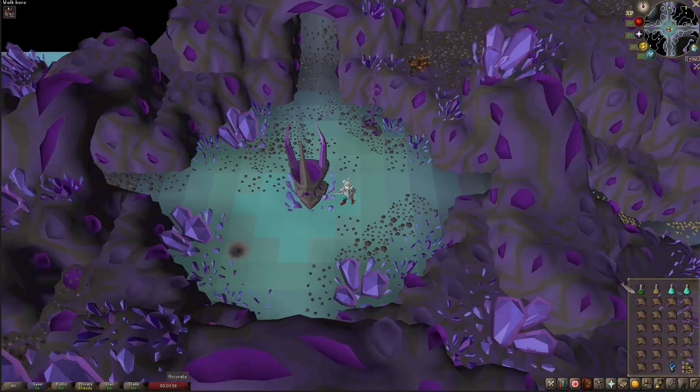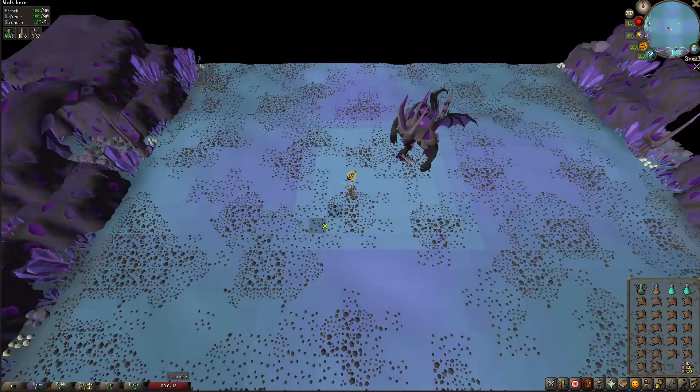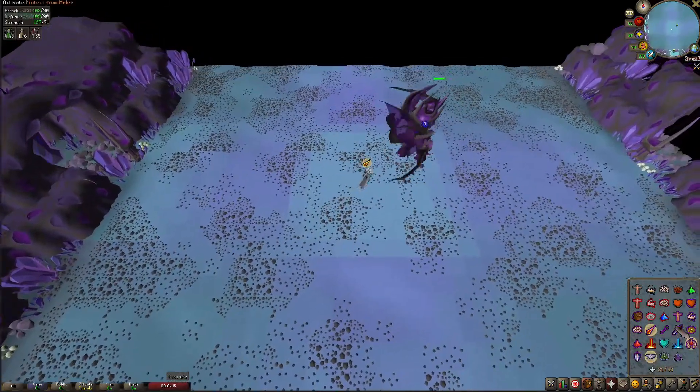I'm going to take my potion and stamina as well, then use the dark totem base on here and let's go. Turn on my prayer and as I get closer I'll switch to melee.